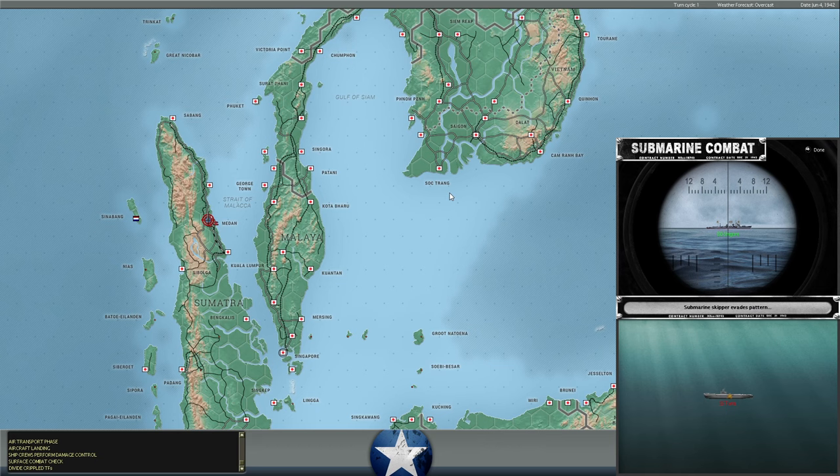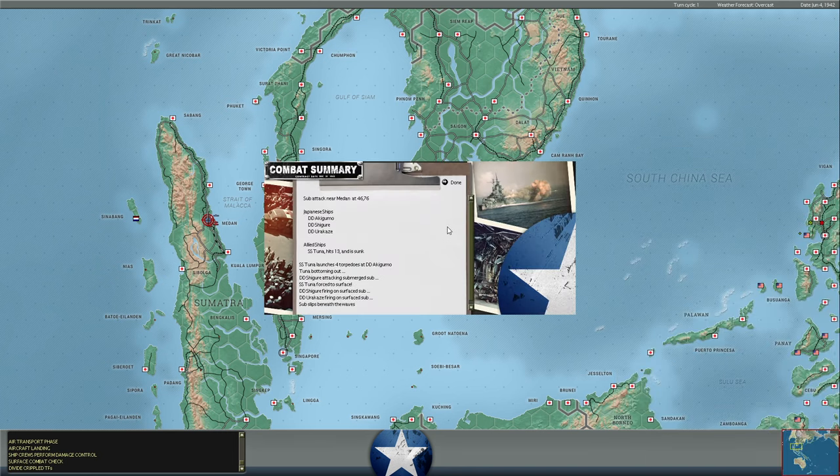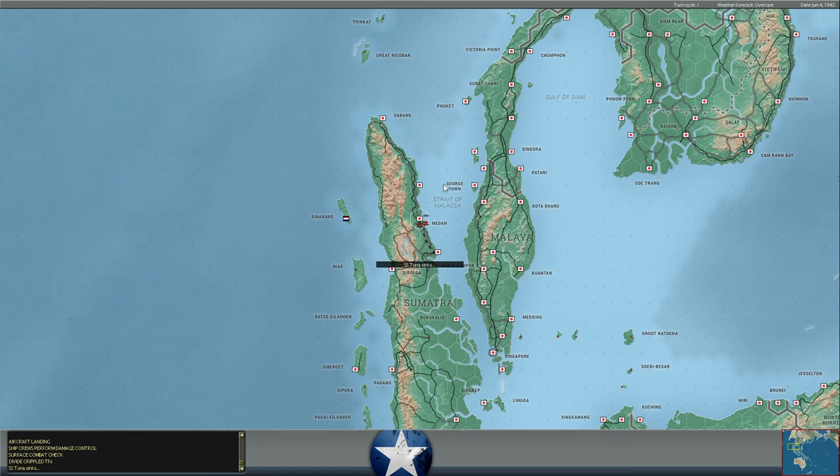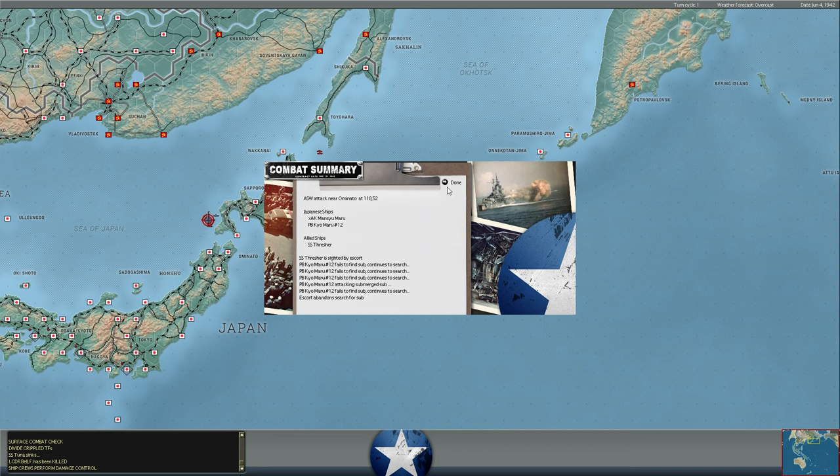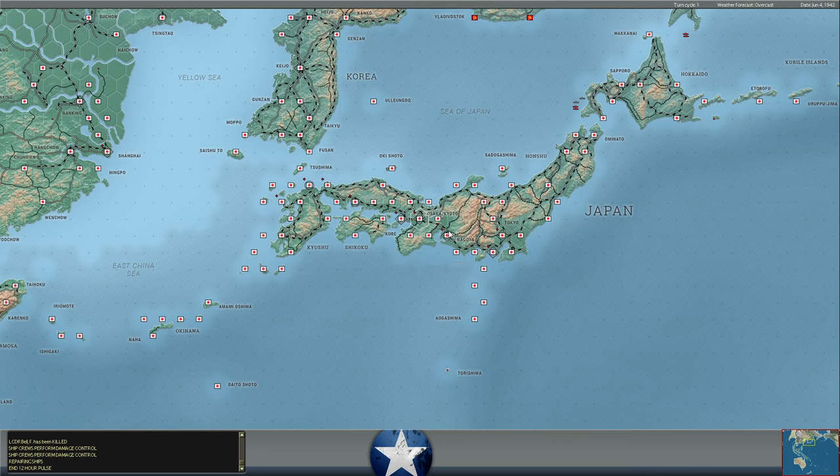Tuna is firing torpedoes on Japanese destroyers in shallow waters — that is maybe not what I would advise. And those depth charges are apparently doing a great deal of damage to the Tuna. Usually Japanese depth charging is not terribly effective and I don't get too worried, but there are a lot of internal explosions. I think she's on the surface now because of bad damage and now they're hitting her with gunfire. So we're probably going to lose our first sub in a good long while — all because Tuna decided to fire torpedoes at a destroyer in shallow waters. Sunk.